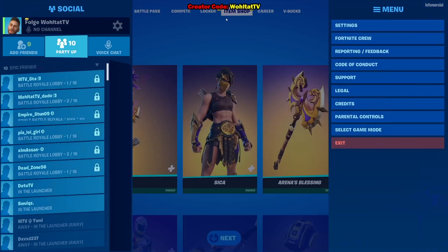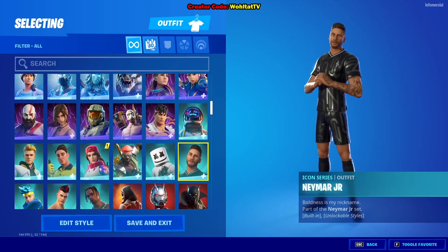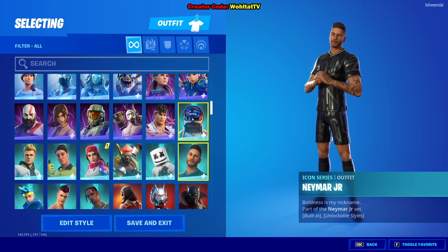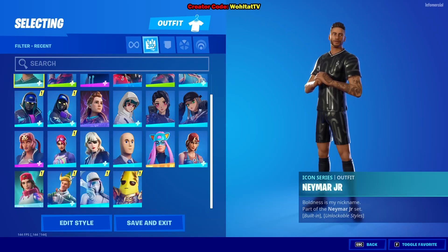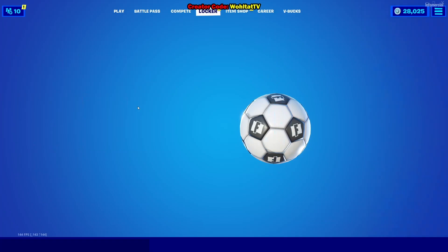To do this challenge, we have to go to the locker and select the Neymar skin. You'll find it in the calendar tab. If you don't have many skins, you'll find it easily; otherwise go to recent, or you can just search for him — put 'Neymar' into the search tab.